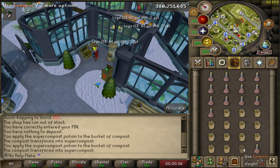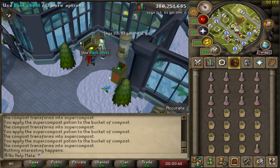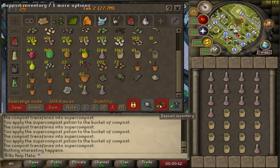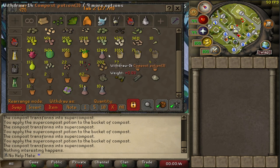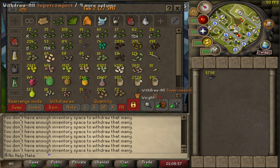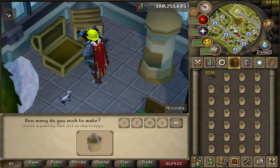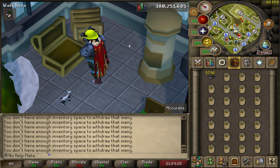Now time for the process: put them at the bottom of the inventory and spam-click all day for the next hour or two, however long it takes. The even longer part will be making them into ultra compost, so it's a bit of a brutal process. It did take about an hour to make all the super composts — I honestly thought it was going to take a bit longer. Now we'll just AFK for a while making the ultra compost, then do a final price check and add everything to the bucket.